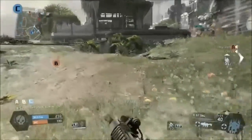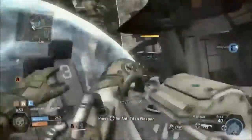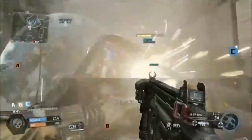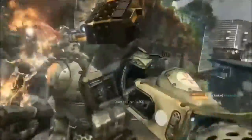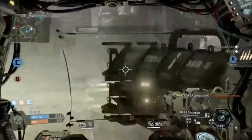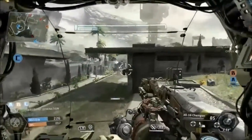Titanfall offers some extremely unique gameplay with large maps. The maps are very large, but there's only 6v6 on the maps. As far as the pilots are concerned, 6v6 is kind of a really big map for that. But once everybody gets a Titan — 6 Titans on each team, 12 Titans total on a map — these maps get very small very quick.